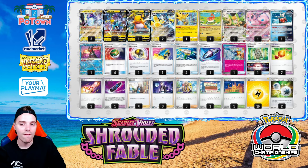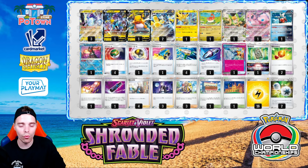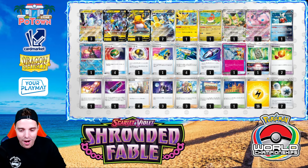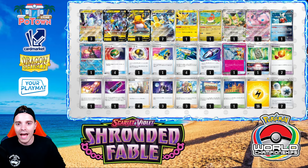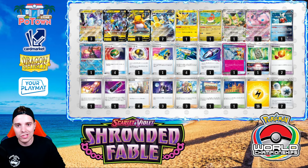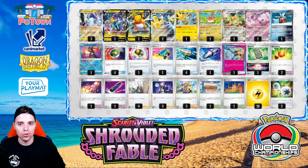You can finish games off very easily with this deck and you're not going to be tying that often, which is great for the World Championships as you need to win six rounds out of eight during day one. Miraidon is just barely hanging in at the number nine spot, and the new card being introduced from Shrouded Fable is that new Stadium card as a one-off in this list, which is super great.